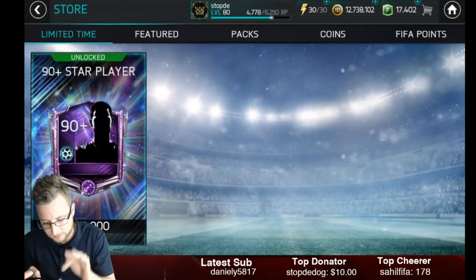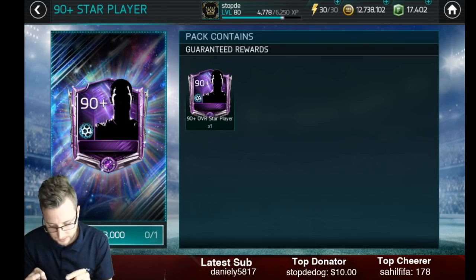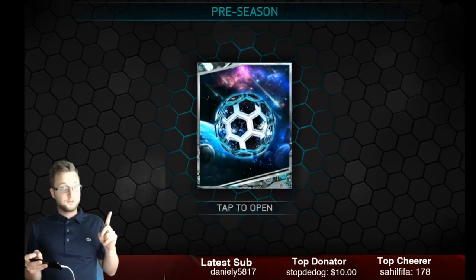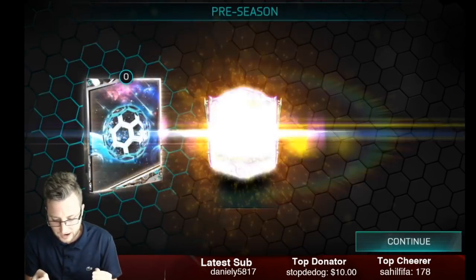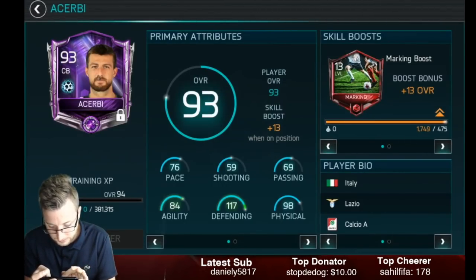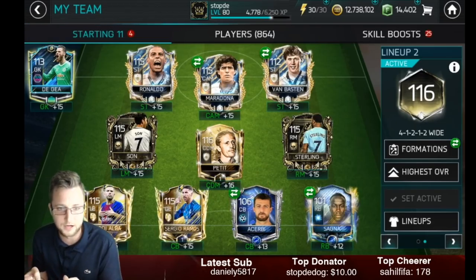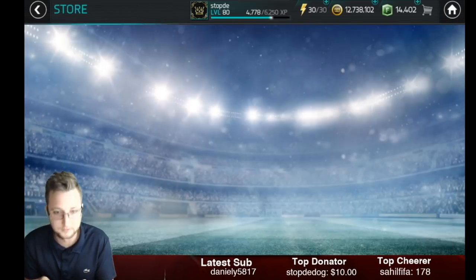This guaranteed master 90-plus overall player has got to be something big right here. A 90-plus overall star player. I don't know if I can get Zardes out of this one — really any of them would be pretty good. We're getting ourselves... the stats are not what I thought they were going to be on that card. It doesn't have the same — but I like the background on that one actually, it's kind of cool. They both have kind of neat backgrounds. It looks sweet.